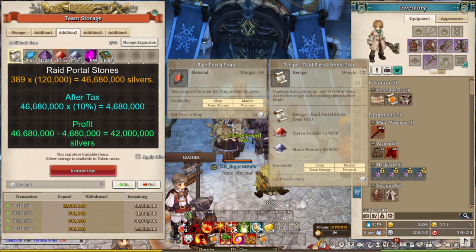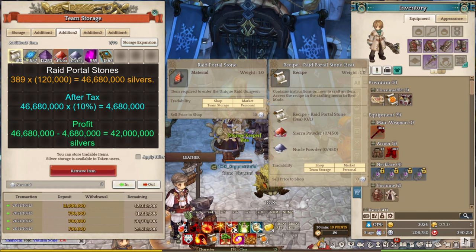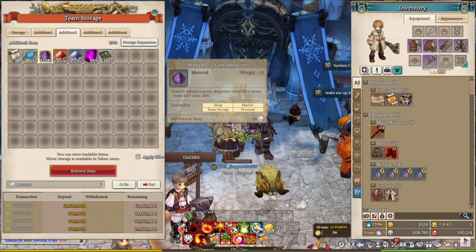The last item is the Ray Portal Stone recipe. Each recipe goes for around 120,000 silver each, so if I sell the whole stack of 389 Ray Portal Stone recipes, I would get around 46 million silver before taxes and 42 million silver after 10% taxes. The price may change in the future because IMCA decided to delete the Lenten Ray Stone, so the usage of the Ray Portal Stone recipe may increase, potentially pushing the price even higher than 120,000 silver each.